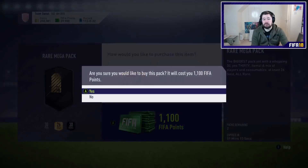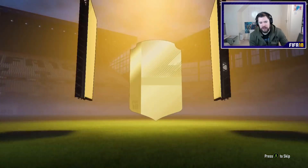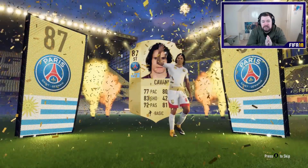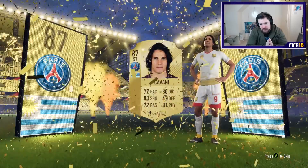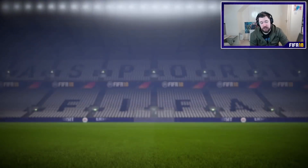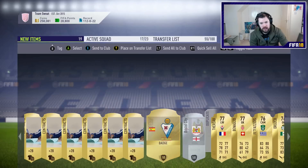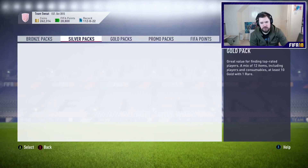Is there no promo packs? Jumbo premium gold pack ends in three days — there's no promo packs. These ones are only here for an hour. Oh — Suarez! Suarez! Actually it's Cavani. When I saw the badge I still thought it was Suarez. Guys, it's not Suarez — it is Edinson Cavani, 87 rated. He's going to be useful for SBCs at some point this weekend. Some nice players I can keep on contracts, but I've got so many I'm better off discarding them and keeping the coins. That puts us up to 262,000 coins.